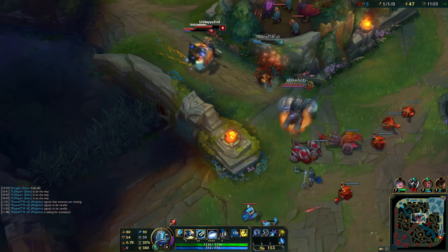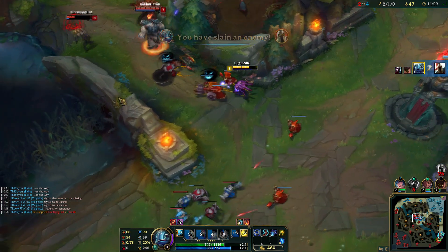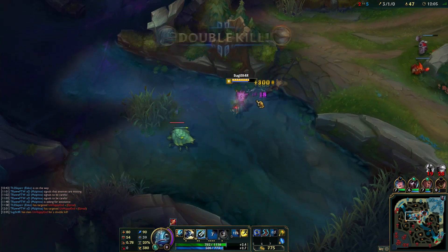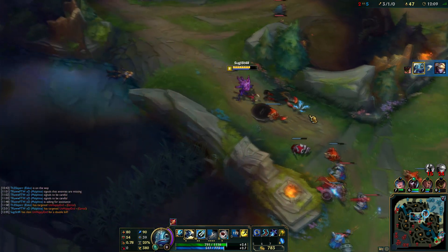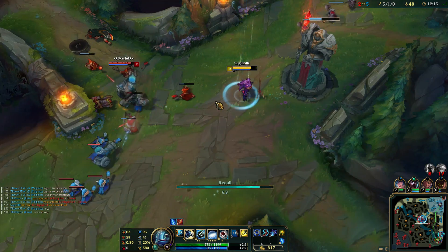Greetings and welcome. My name is Sugi-Khan and thanks for joining me today on my latest guide. This is for mid lane Fizz as an AP. Since the AD Fizz has become much weaker because they took the amplification damage on the ultimate to only stack with magical damage — moving the physical portion out of it — you will be seeing a lot more mid Fizz than top Fizz in the upcoming weeks.